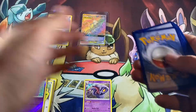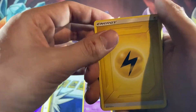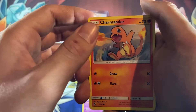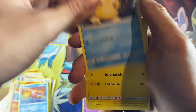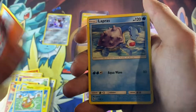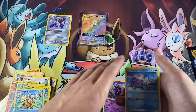Electric Energy, Metapod, Magmar, Misty's Determination, Charmander, Slowpoke, Pikachu, Magikarp. We got a Reverse Holo Charmeleon and a Non-Holo Lapras.